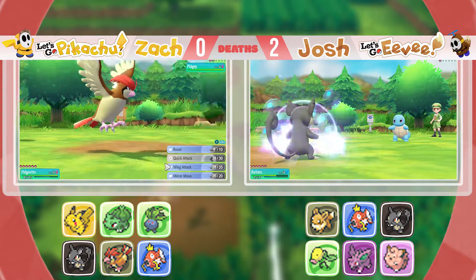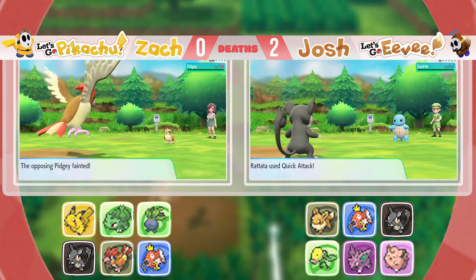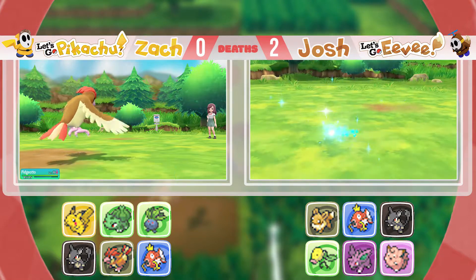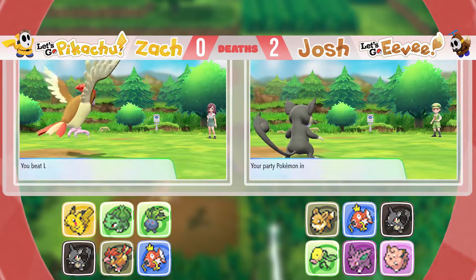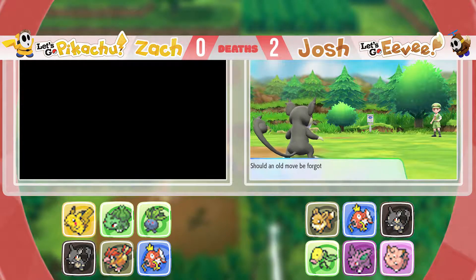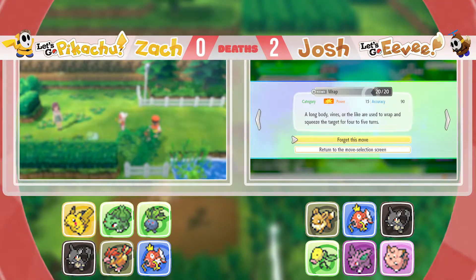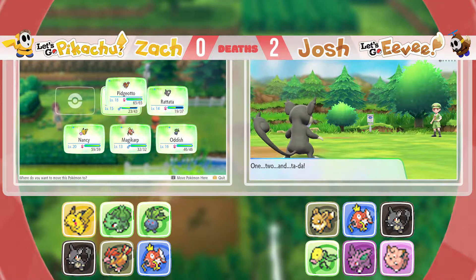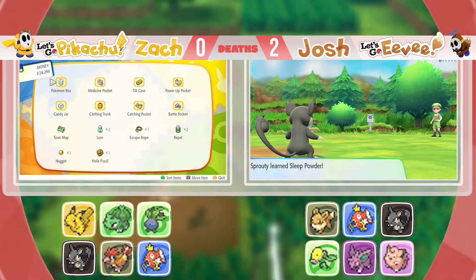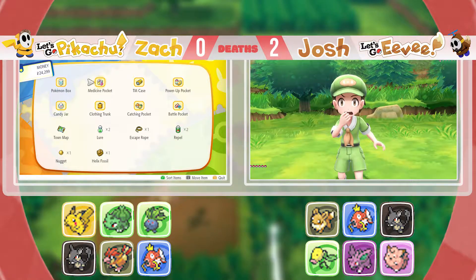Bubble from the Squirtle. Don't you dare bubble my face! I really like that Quick Attack animation. Sprouty grew to level 20 — Sprouty's at level 16. Sprouty wants to learn Sleep Powder. Yeah, we could do that. Let's get rid of Wrap — I've never been a fan of Wrap. Will you learn Poison Powder as well? Nope — that's not what I want.